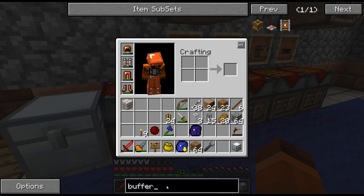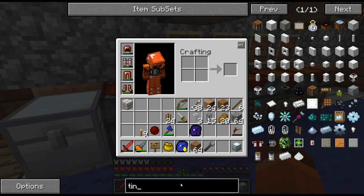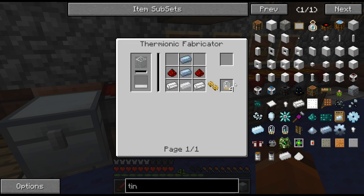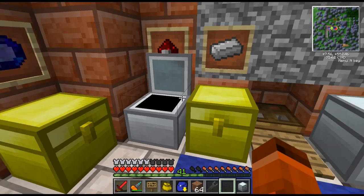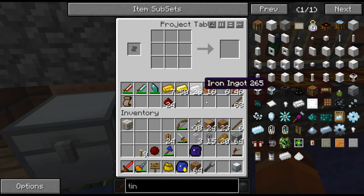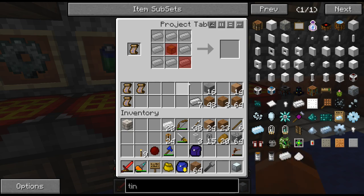Now that's all set up - we need to make those upgrades because our machines won't run without them. It's a tin upgrade - tin electron tube. So five pieces of tin and two redstone. We already have the redstone in there. We're going to run out of tin I think on this one. Here's some tin - let's rob some tin from people.